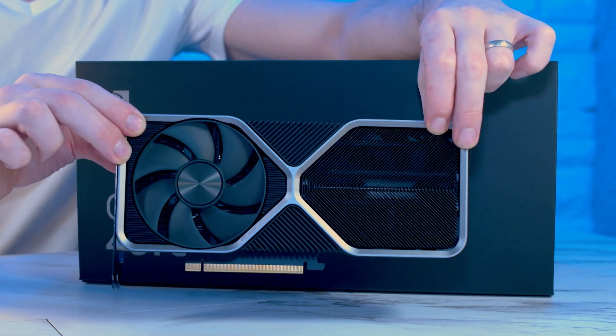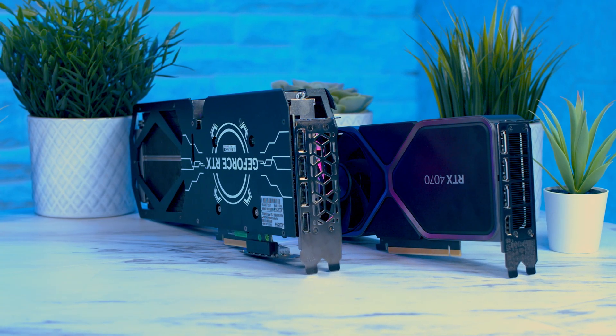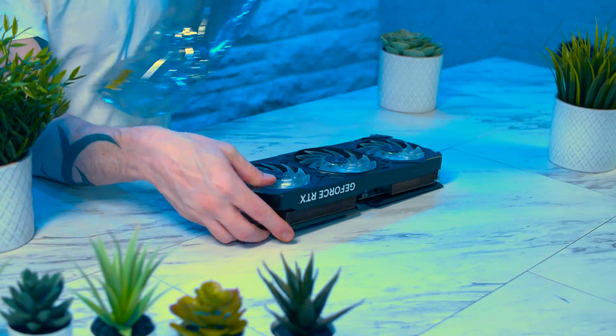So today we're going to directly compare Nvidia's 4070 Founders Edition to the Galaxy EX Gamer. We're going to look at the physical differences of these two cards, before we run them through some tests and overclocking to see if the Galaxy is worth the extra money for — spoiler alert — slightly higher performance.